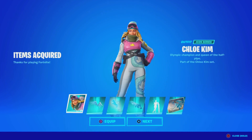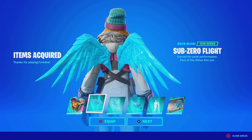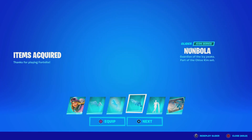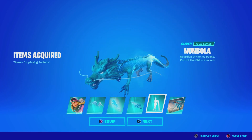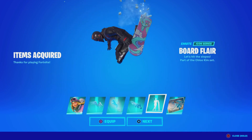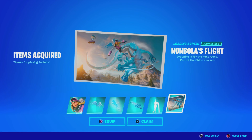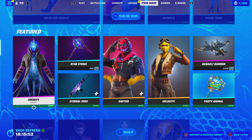As you guys can see, we got the Chloe Kim skin, the Sub-Zero Flight Bag Bling — that looks so clean. We also got the Frozen Flourish Pickaxe, that looks clean, the Nunchaku Glider — look at that, the animation is sick — and the Icon Series Emote Board Flare, that is pretty clean. And lastly the loading screen, which is the Nun Bola's Flight loading screen. Take a look — it looks pretty clean. I love Icon Series stuff, so it is worth it.